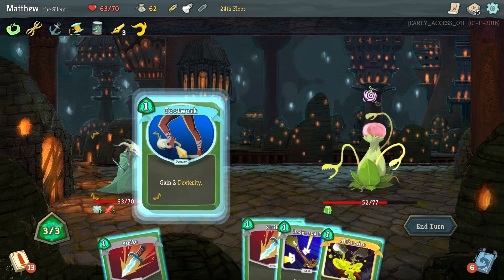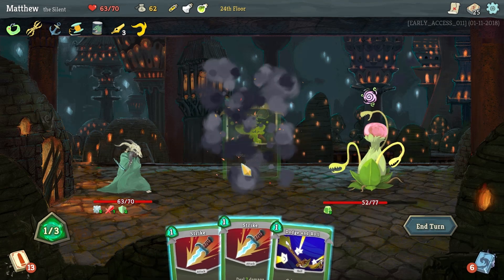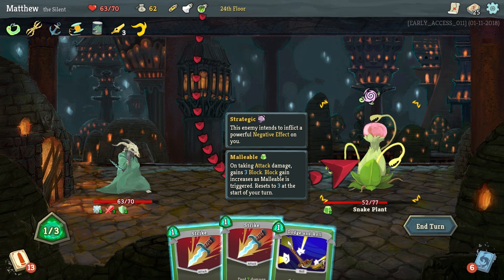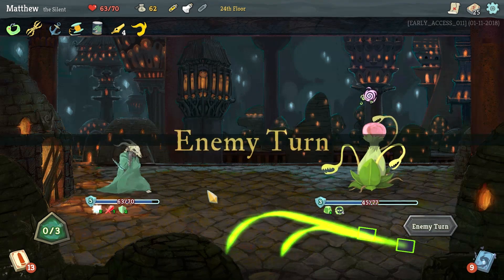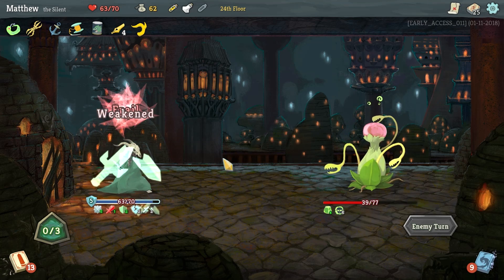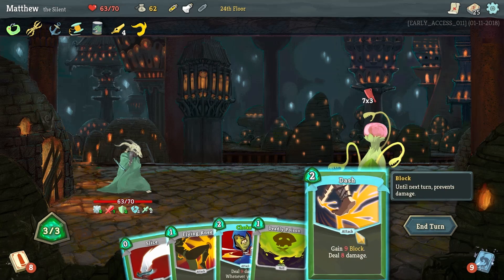I'm going to play Footwork, which is a power that gives us 2 dexterity permanently — makes all of our defensive abilities a little bit better. I'm going to run Alchemize to get a poison potion, which I'm going to throw right now. We don't need Dodge Roll so I'll just deal damage. His armor is up — he's doing a negative effect on us with Feebling Spores, giving us busted armor and other debuffs.